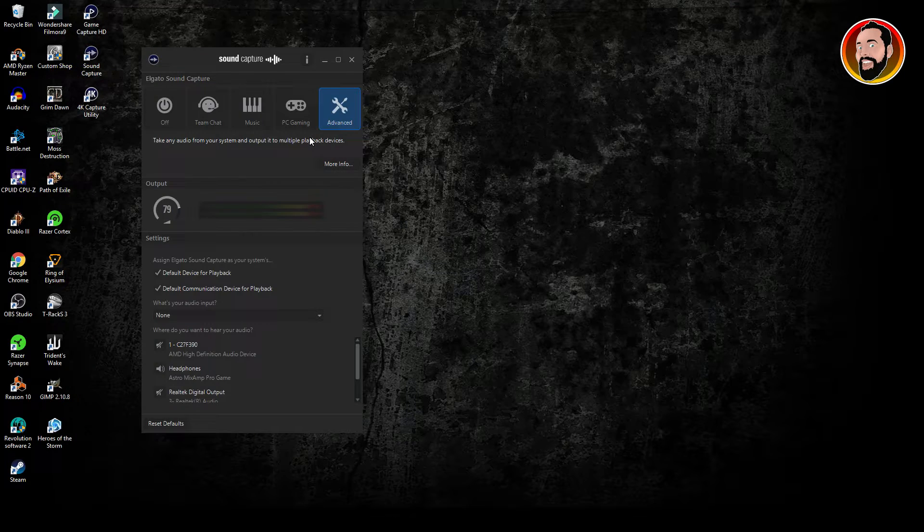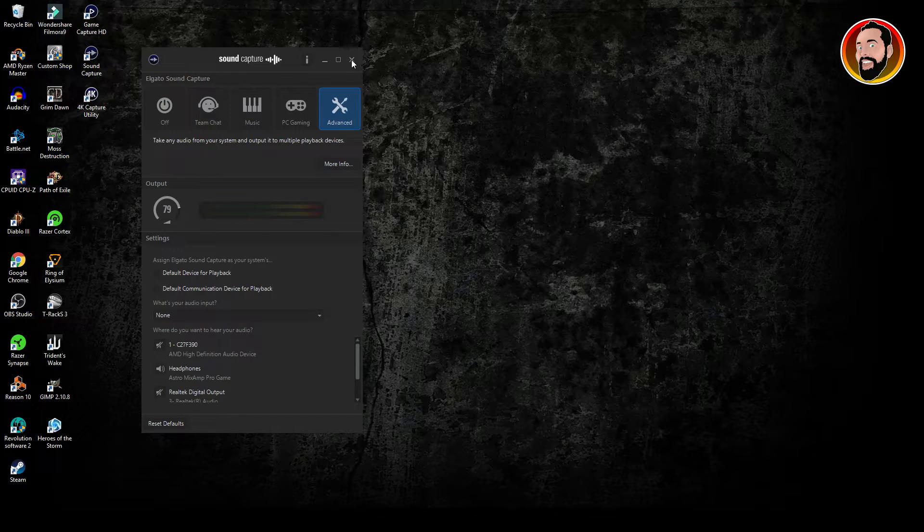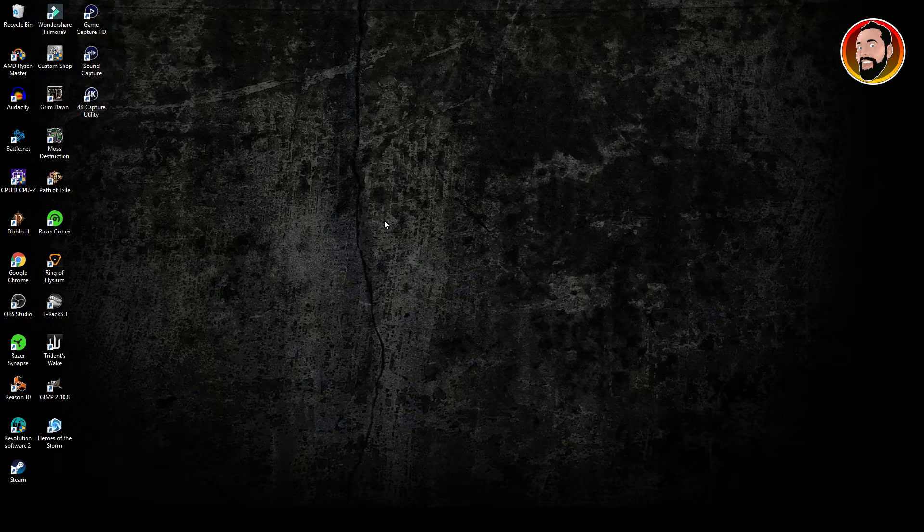This is what the actual problem is. For me, as soon as I went to this section here where it says assign Elgato Sound Capture as your system's default player — as you can see here — once I unticked 'default device for playback' and 'default communication device for playback' and then exited out of it, the echo for me had gone completely.